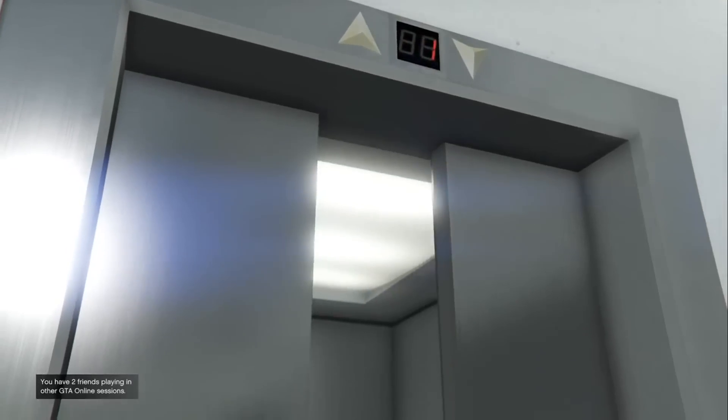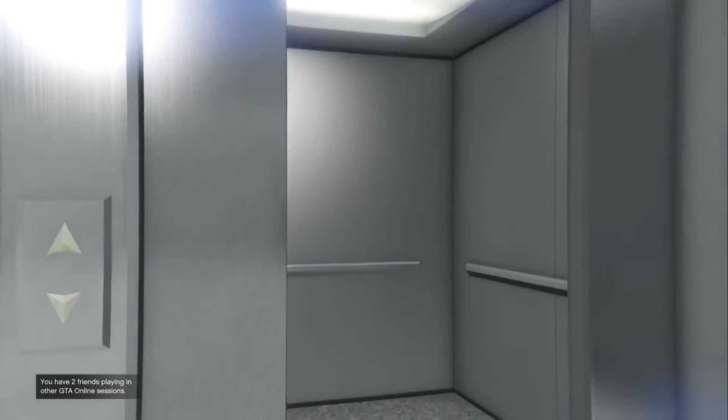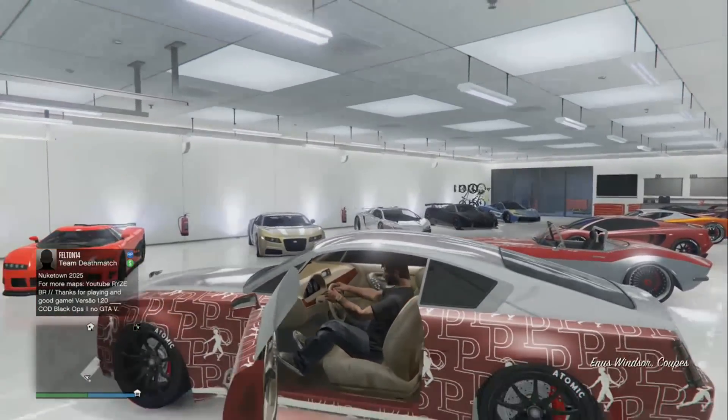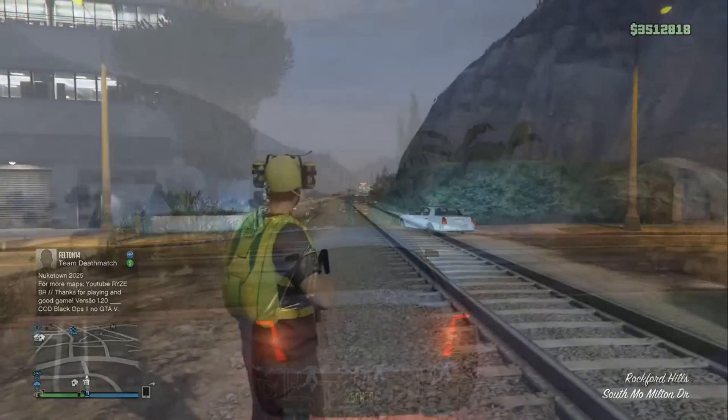Alrighty guys, welcome back. I want to bring you guys this brand new glitch that will allow you to become a human kite. The founders are from sevencents.com, so I've got a link down in the description to the official forum where it was just posted. Definitely go check it out and give some credit.